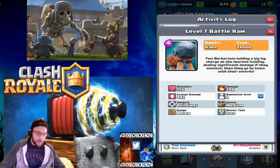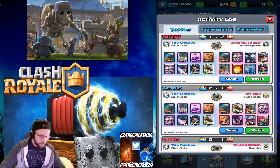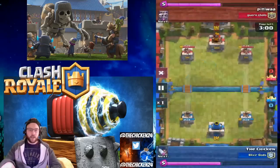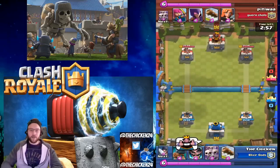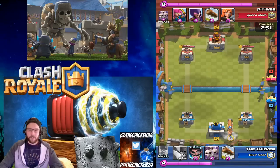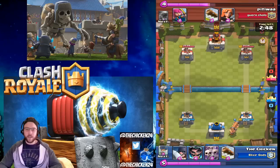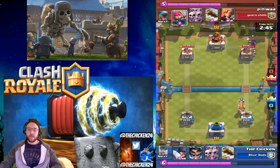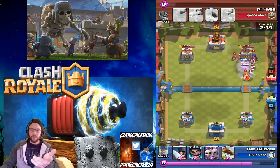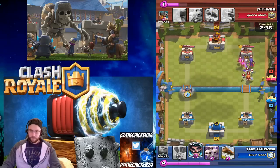This is at level seven, which is tournament standard. Barbarian level nine, deployment time one second, speed medium. It charges and goes around stuff, so it's not like the Prince where you can put down a Giant to block it — the Battle Ram just scoots right around it. I found the Battle Ram pretty useless honestly. I didn't really see good times to use it unless the opponent was completely overcommitted to one side. Even then, one Zap takes the charge away. Once the charge is gone it's just two normal Barbarians and they get stopped pretty easily.